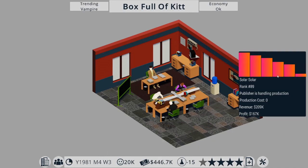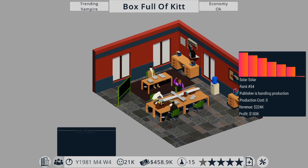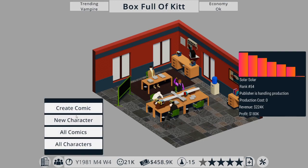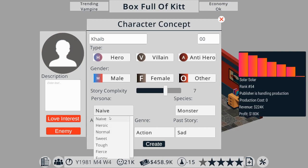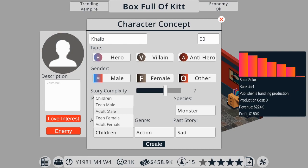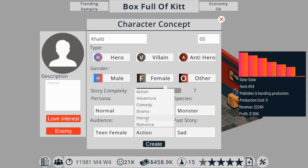We've got a new writer. Do we want to do a follow-up? I don't think we do. Vampires are trending at the moment, so let's see if we can do a vampire story. New character - we're going to call him Cape. He is an anti-hero, male, age unknown because he is a vampire after all. Story complexity - let's go seven. We're going to aim this at teenage females and call it horror.